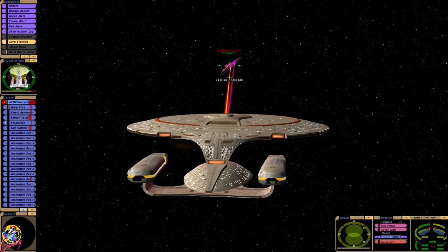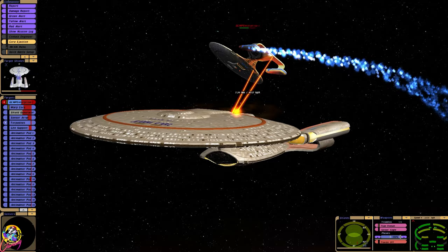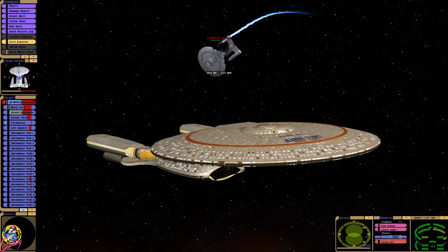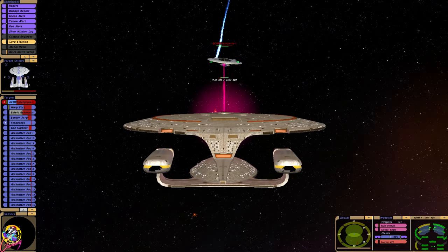Our torpedo launchers are fully repaired so we can use this other type of torpedo. I'm glad we got the pulse cannon — whoa! Did you see that? We just put a hole inside of the Galaxy class. Okay, so this alien race clearly has technology that's superior to the Federation's.